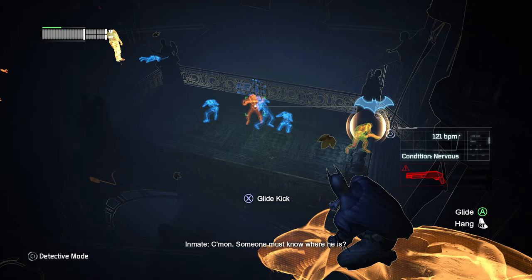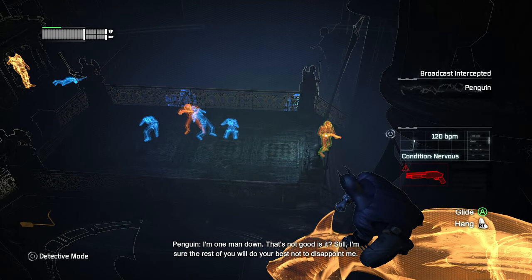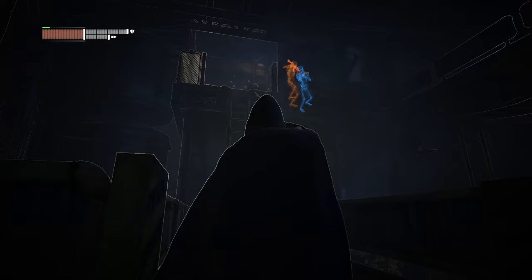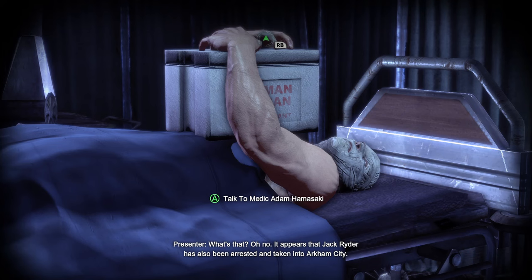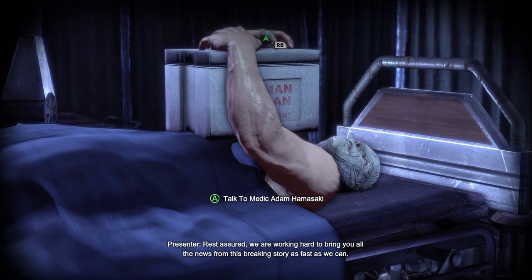Sadly, I didn't then see any enemies take hostages until much later on — once in the museum as Batman, and again when playing the Harley Quinn's Revenge DLC. So this cool punishment for getting spotted that ups the stakes is underutilised. There's also another easter egg in the church: we can see Hush laying on a bed. He leaves here for his side quest later on, so this is another blink-and-you'll-miss-it nice touch.